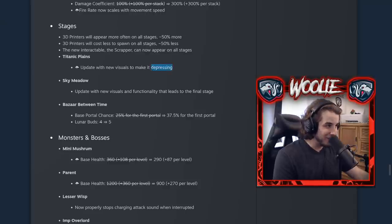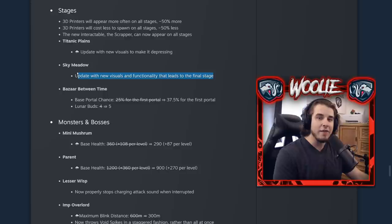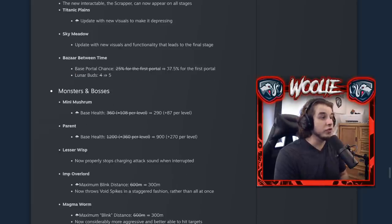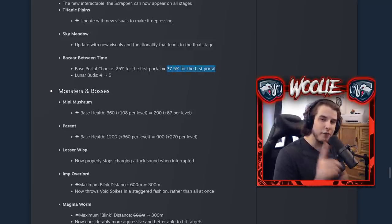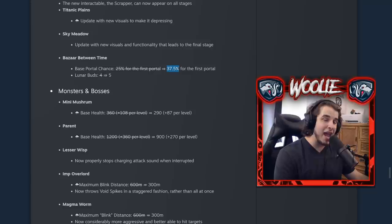Titanic Plains got some changes — feels bad. For Sky Meadows, they added a teleporter leading to the final stage; I won't spoil it but my video on the final boss should be up. Blue portals are now more common — from 25% for the first random one to 37.5% — but keep in mind this percentage is halved every time you get a blue portal, regardless of whether it's random or purchased. And the Bazaar Between Time now gets five Lunar Buds instead of four.